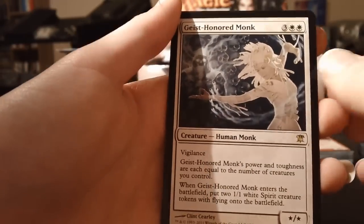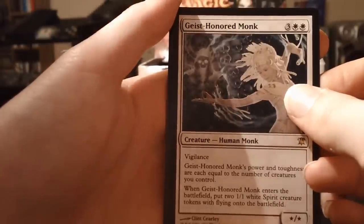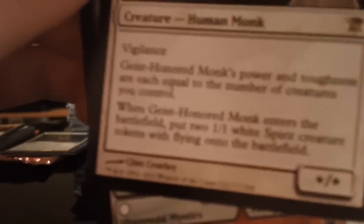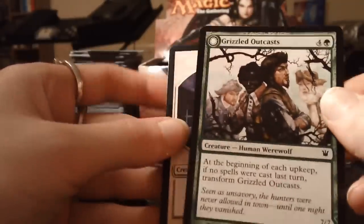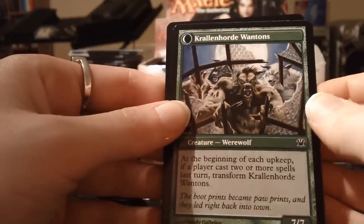The rare is a Geist-Honored Monk. I have no idea if that's good or not — it has vigilance, and token creation, but it's quite costly at five mana. The checklist card and flip card is a Grizzled Outcast who turns into the Krallenhorde Wontons — a 7/7 beast, quite dangerous if you get it out. And a spirit token. Three more packs to go.